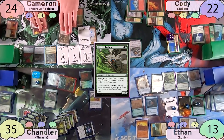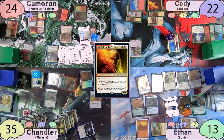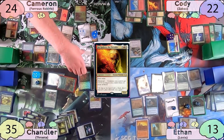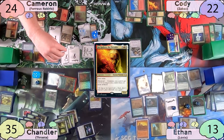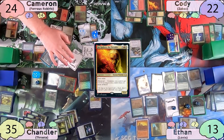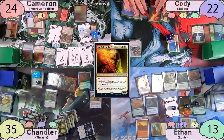On Cameron's turn, he makes another treasure thanks to the Saga, then drops Jor-Kadeen. With Metalcraft active, all his creatures get +3/+0. Cameron tries to decide where to swing his 6 and 7 power Golems, but Ethan and Cody remind him that Chandler has drawn several cards and probably has a pump spell. Fearing a huge crack-back, he holds his Golems back as first-strike blockers and passes to Cody.